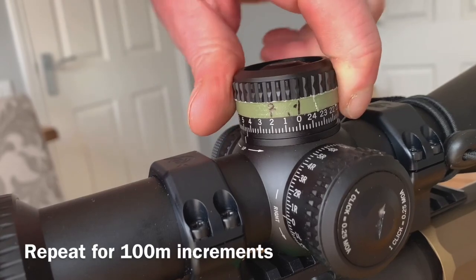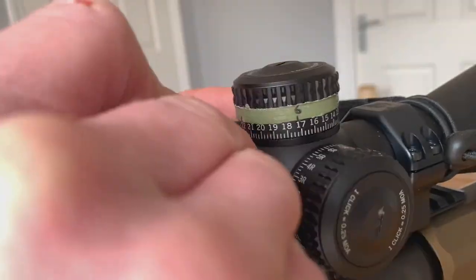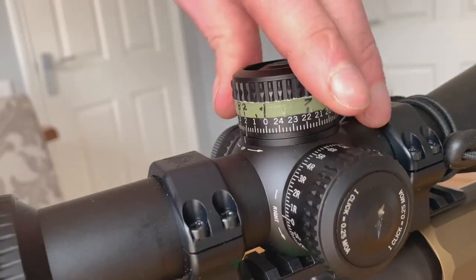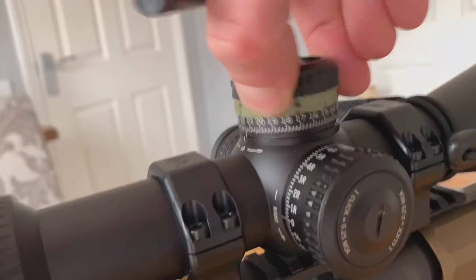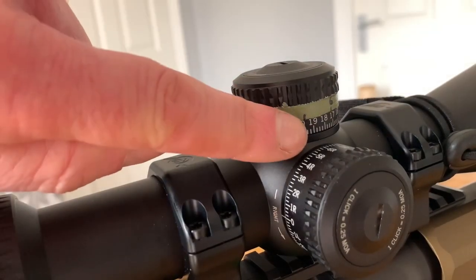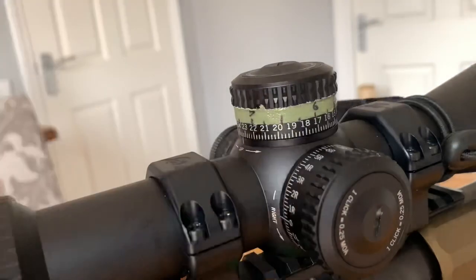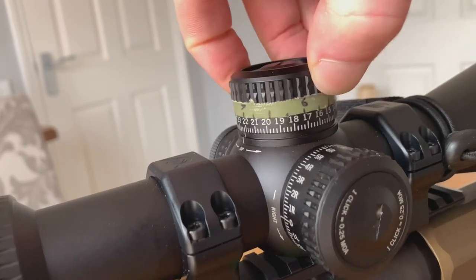There you go, so you can see what I've done. Now that I've got the 100 meter increments, I'm just going to draw on the 50 meter increments. So far the dial has got 100 meter increments, then the 50 meter increments, and 25 meter increments now. You should be able to see that I've got a longer line for the 50 meters and then small dots for each of the 25 meters as we go around.